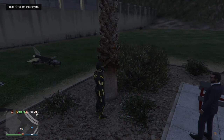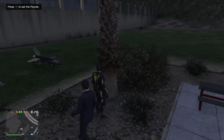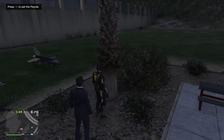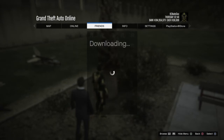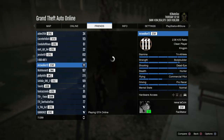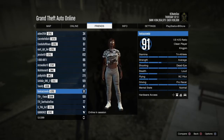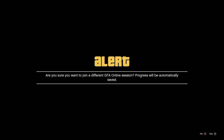Have the friend that's going to help you out start up a Titan of a Job. Once they're in Titan of a Job, you're ready to get started. Walk up and make sure you have the option in the upper left hand corner to eat the peyote plant, then simply join your friend that's in Titan of a Job and click on join game.